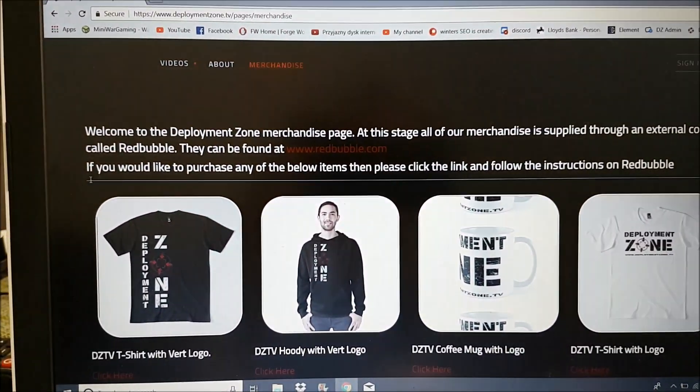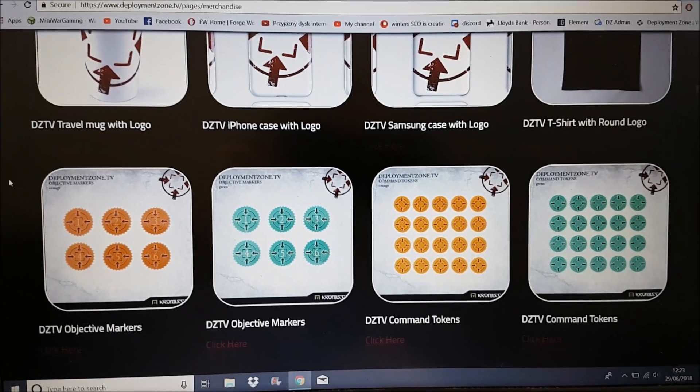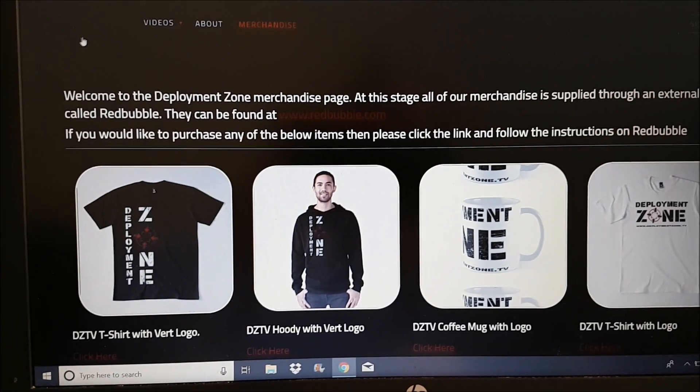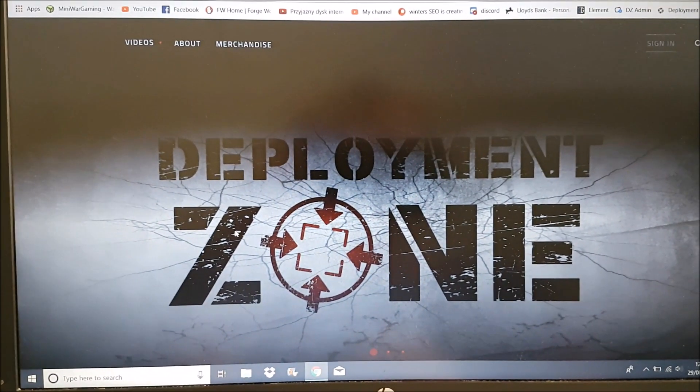So that's how you get them. You could go straight to the Cromlek website but they're buried deep in there. It's easiest just to go to deployment zone, go to merchandise, and then click on one of these things here, and Cromlek will package one up and send them to you. Thank you for watching — that's deployment zone.tv. Happy wargaming!